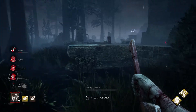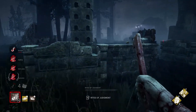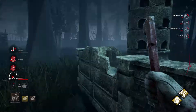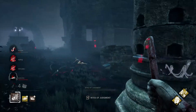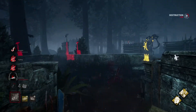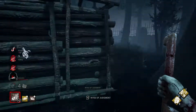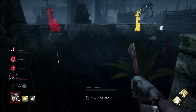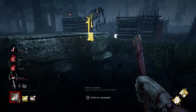You can actually crouch over Pyramid Head's trail and you won't be tormented by his effects. So if the Executioner places a trail around a hooked survivor, you can crouch over it and won't be affected. But be very careful when trying to unhook someone if the Executioner is nearby, because with his power he can actually hit you both at the same time.